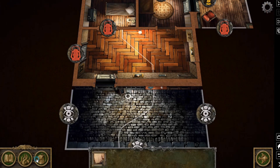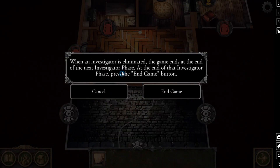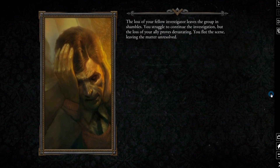Oftentimes, if you lose your second health bar, you permanently die and are eliminated from the game. When a player is eliminated, the remaining players have exactly one more turn to try and finish their main objective, or else everyone loses. So watch each other's back.